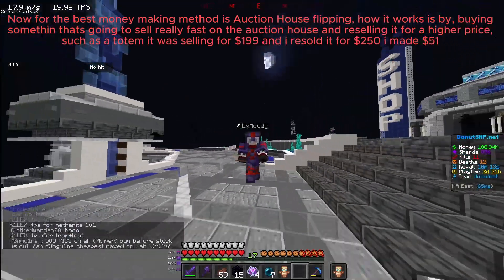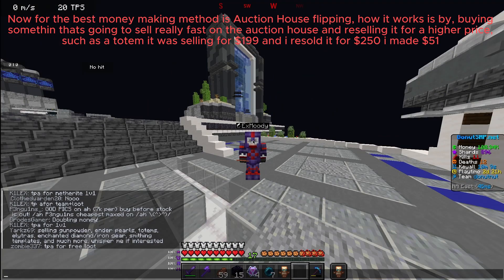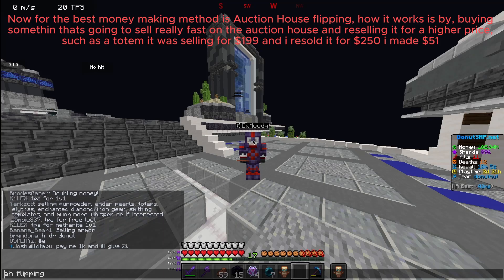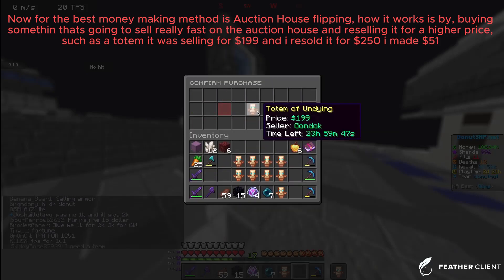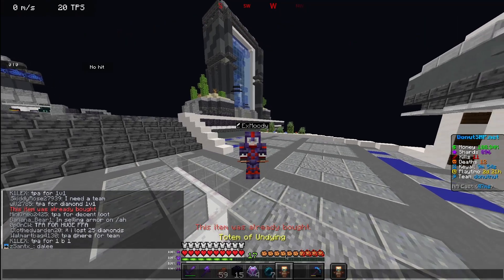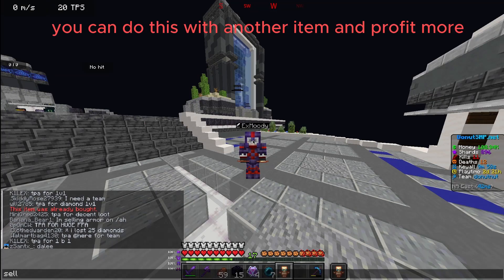Now for the best money-making method is auction house flipping. How it works is buying something that's going to sell really fast on the auction house, and reselling it for a higher price. Such as a totem — it was selling for $199, and I resold it for $250, so I made $51. You can do this with other items and profit more.